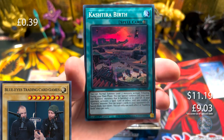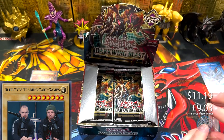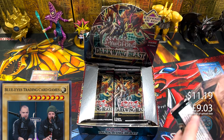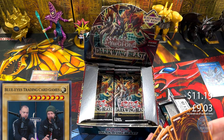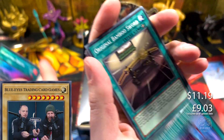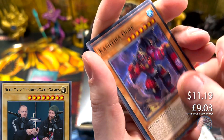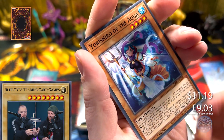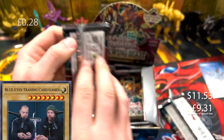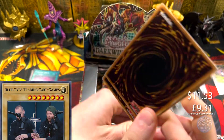And a super — Cashtarabirth. Not bad. It's not the valuable super though. The valuable super is, of course, that Bysteel Magna Hut. I think some people like those cards, but yeah, not for me.